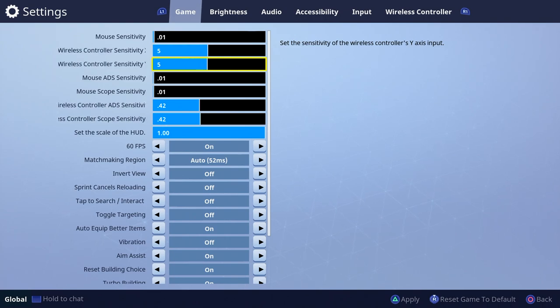The downside of having a lower sensitivity is whenever you're getting shot from behind and you have to turn on someone, or someone jumps over your head and you have to turn around — on a lower sensitivity, it's going to be hard to actually hit your shots. But this video is about hitting your shots the best you can. So if you're with an AR and someone's in the same room and you have to jump and hip fire, it's going to be a lot easier on like a four, four rather than a six, six. I suggest playing low, seeing how it is, and then moving up.